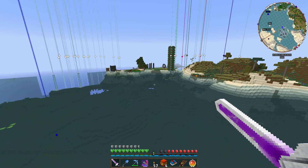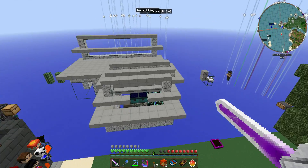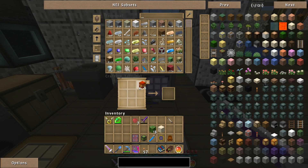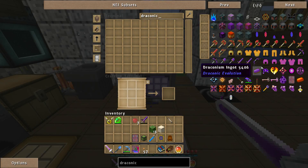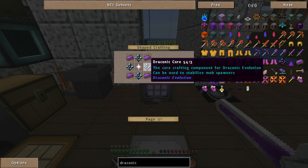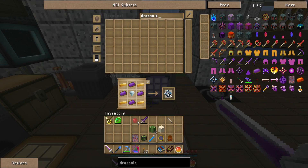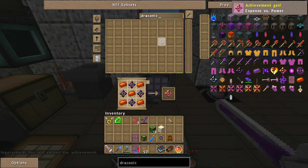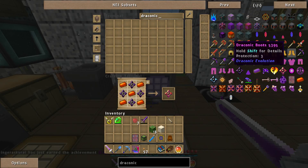These are wither-approved, but I don't think I'm going to use them on the wither boss. I can already kill him fast enough. Now, how do I upgrade that sword? I need 4 of these, which means I'm going to need 16 of these. I'm going to need a lot of nether stars.